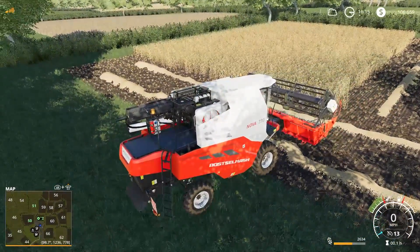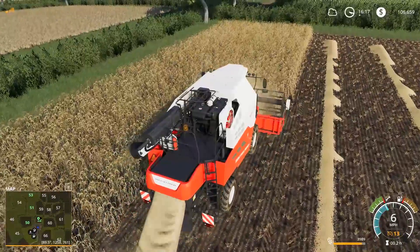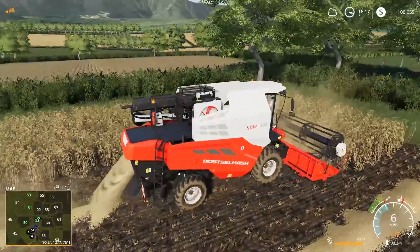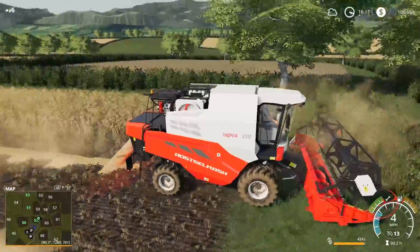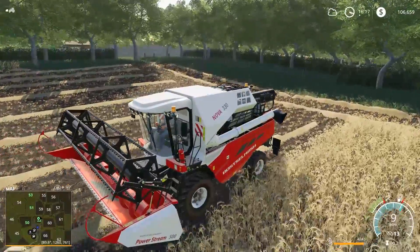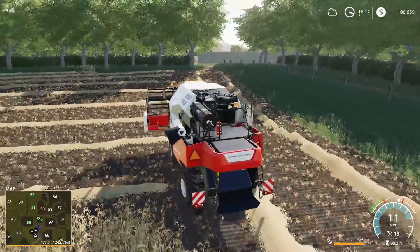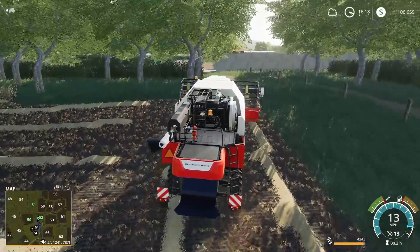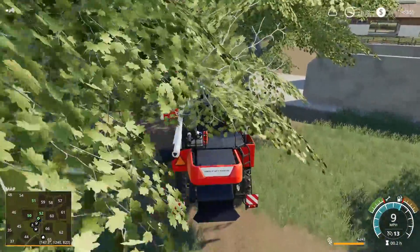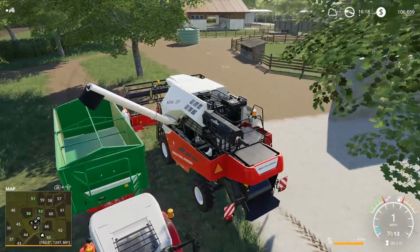I'm going to finish harvesting this field. Just finishing up — one or two more passes and we'll be all set. I've tried to make the rows nice and neat so it's easy to collect with the collection wagon. There's just not a whole lot of room to work on this field. It takes a little longer than normal because I've had to back up down the lane — you can't really turn the harvester around in here. I got about 4,000 and I might even have to unload before I finish.